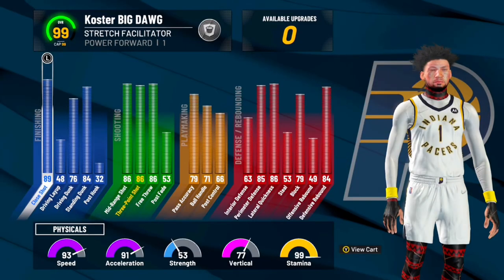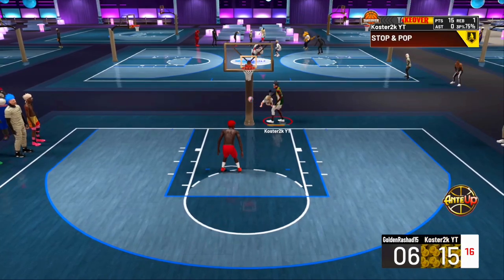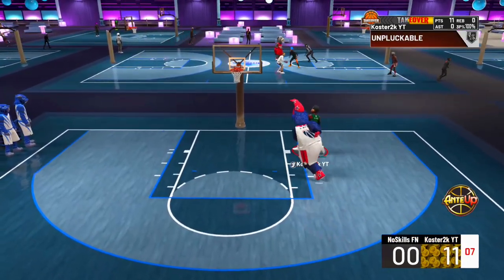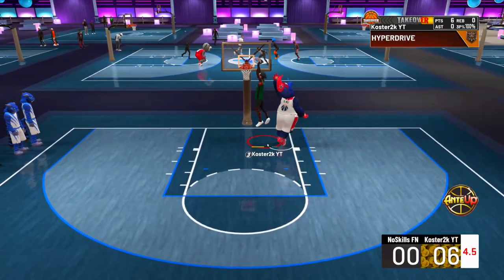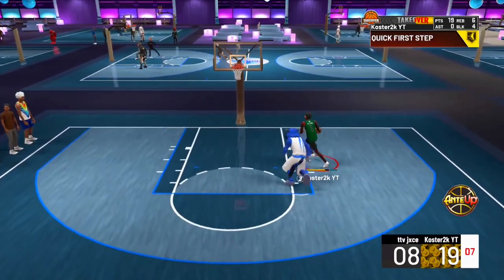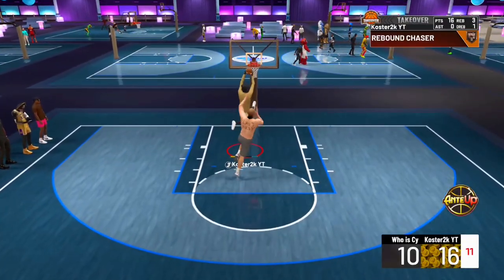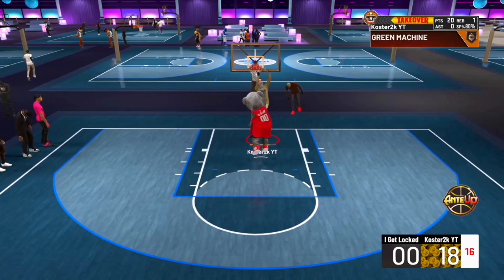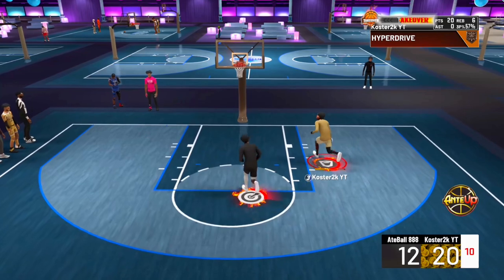So let's get into the finishing. You're probably thinking — defense, playmaking, shooting — it's gotta have terrible finishing, right? No, it does not. The finish on this build is actually really good. You get a lot of standing dunks, but you also get the driving unblockable dunk that everybody hates. This build has a really high standing dunk, and a high enough driving dunk to where you could dunk around people. You don't really get blocked unless you take something stupid up. You can just walk to the rim and get a standing dunk. As you can see, the finishing is there.